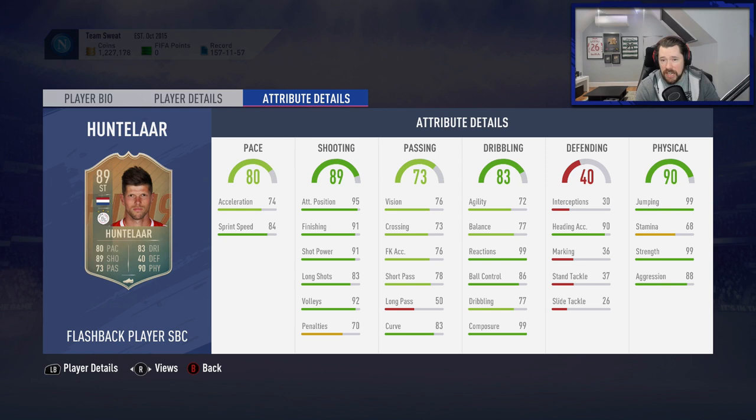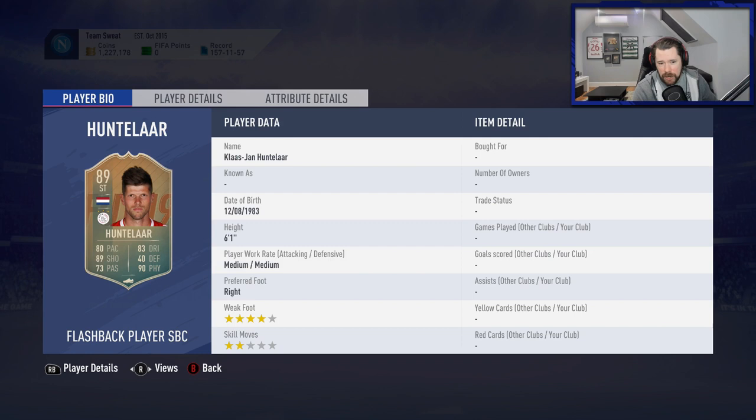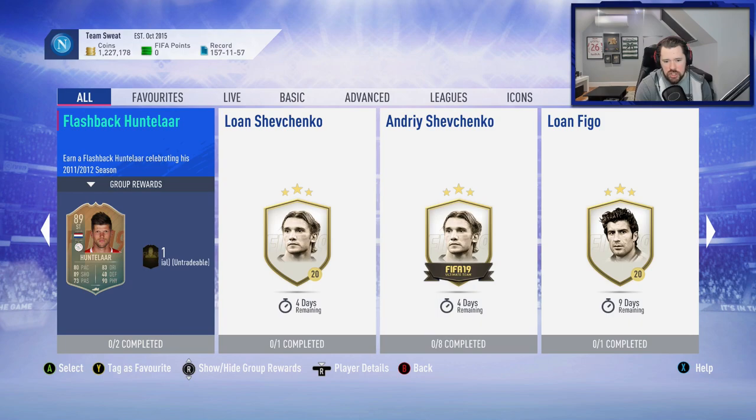There are some downsides. He can't dribble — that's a big downside. His stamina is horrific — that's a big downside. He has medium-medium work rates — that is a downside. And he has two star skill moves — that is a downside. Obviously he's pretty difficult to link unless you did Frenkie de Jong. Maybe you've got that Lozano card, maybe you've got Depay in your team, maybe you've got Dumfries. There's a fair few links you can get for him.